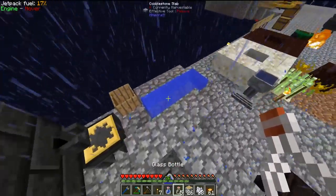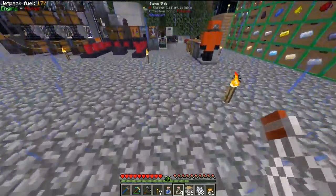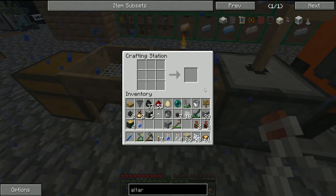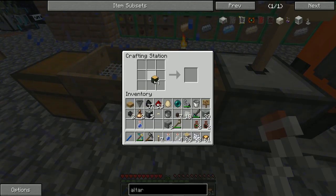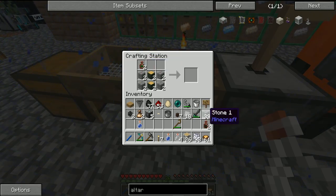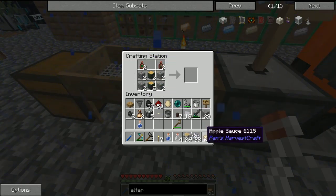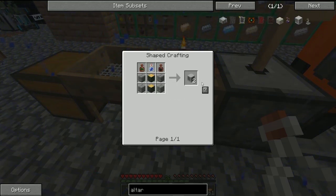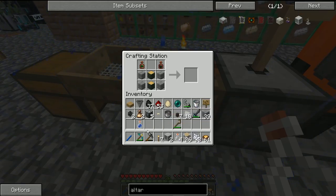All we're missing is two water bottles and rowan wood. We have some rowan wood from a couple of episodes back, and we've only got one water bottle filled, so we can take the second one and fill it up in our unlimited water source. Once we've got all those things we can come back to our crafting table and craft up two sets of altar bricks. My calculations are completely wrong — we're going to need three sets.